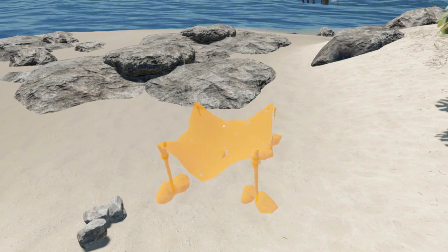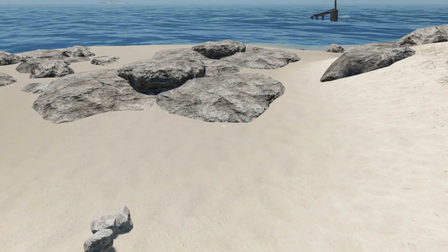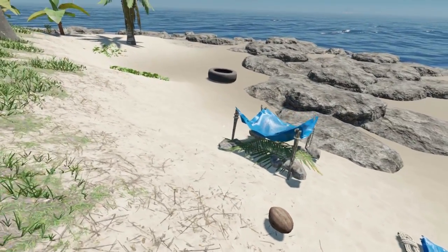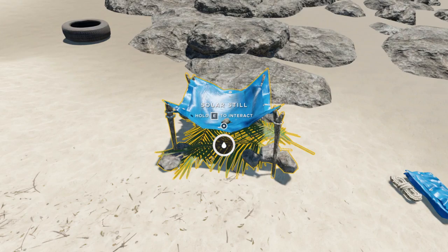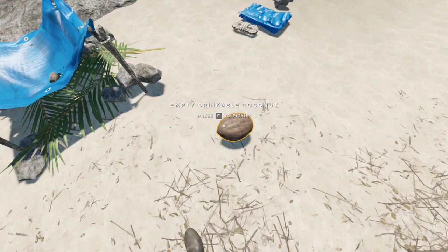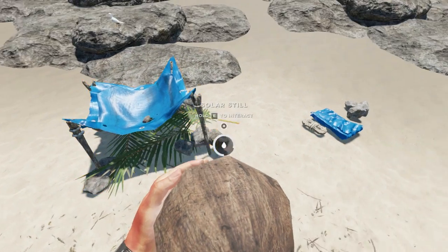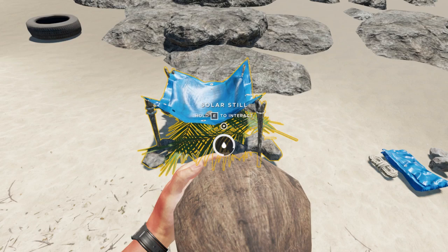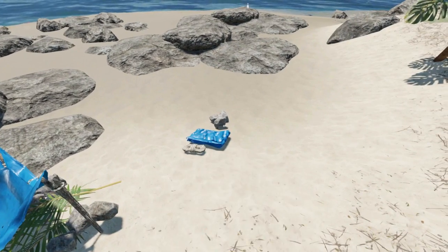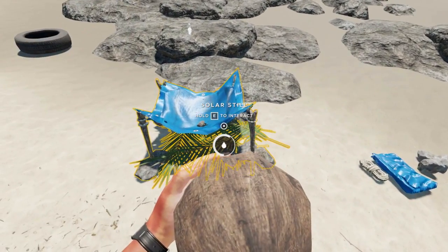Once you find Solar Still in the crafting menu, you can see you need one lashing, one tarp panel, and three rocks. Click it, find a spot, and use Q and E to rotate it if you want to organize a certain way. Once your solar still is built, you'll see it's full of water. To get the water out, use an empty drinkable coconut shell to retrieve one drink at a time. The solar still holds five drinks of water when full, and you can repeat the process over and over.